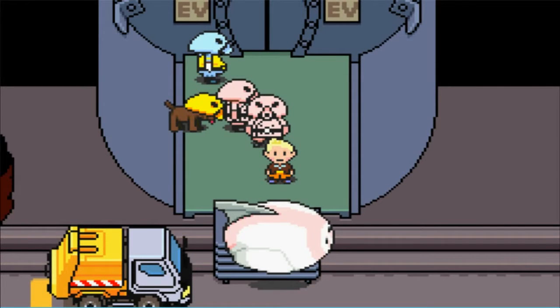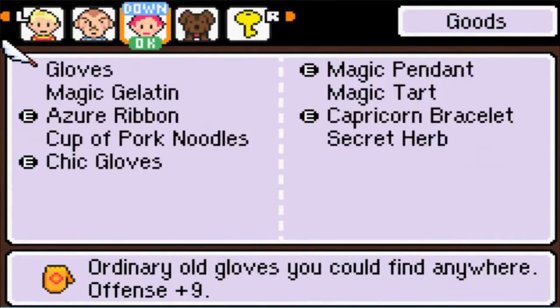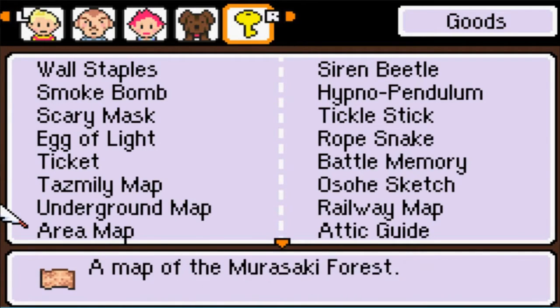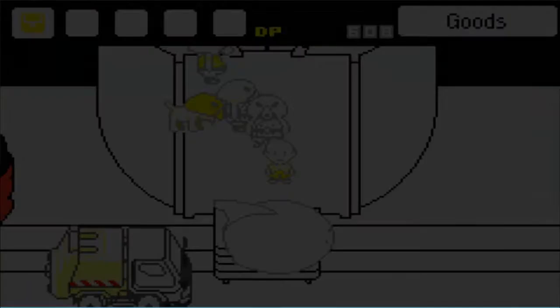Hello everybody, welcome back to Let's Play Mother 3 Blind. In the last episode, we got the Egg of Light, which ought to be in our items. Here it is. Said to have the power to create or destroy an entire... Well, lordy, yeah, that's a little important. We have quite a few items here, a lot of maps. Alright, let's move on then.